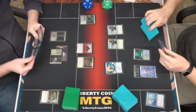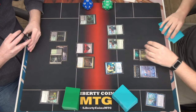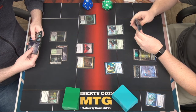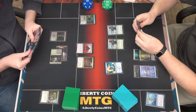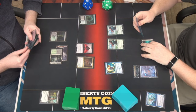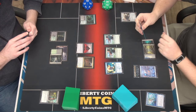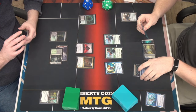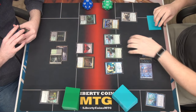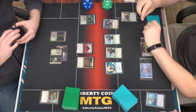We'll play Bark Channel Pathway - nice land for turn. Going ahead to pay two and play a Smuggler's Copter. Then pay Simic green with the Cavern for a Curious Follower - that will double trigger and we'll place a one-one counter on it.